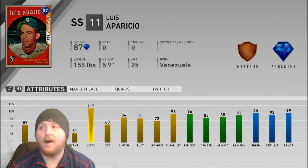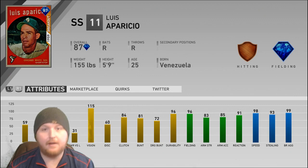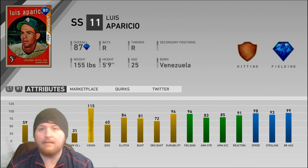Starting off we have possibly the absolute worst team affinity reward that you could possibly ever get in this game. I know there's going to be that one guy that says he has really good defense and he's really fast — no, this card is trash. Don't go after the White Sox reward, don't waste your time. This guy is not going to be in your lineup for very long.